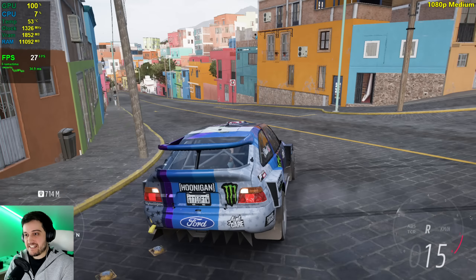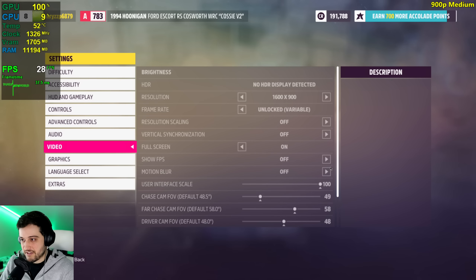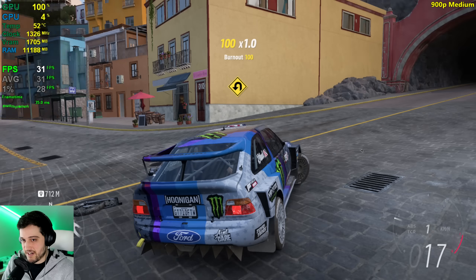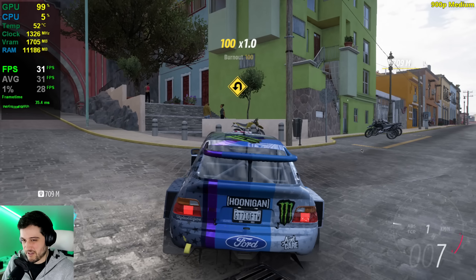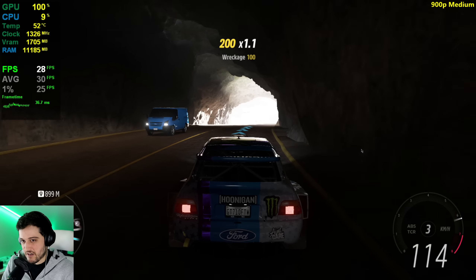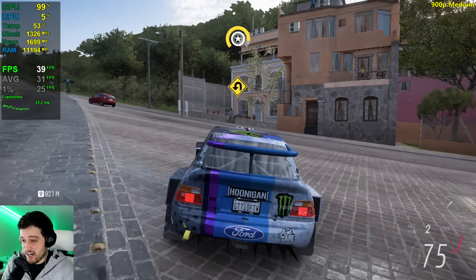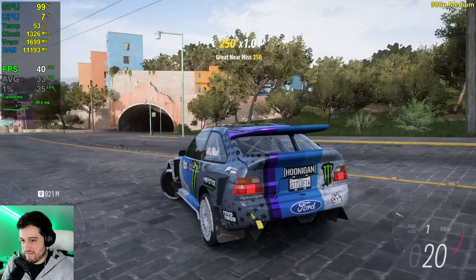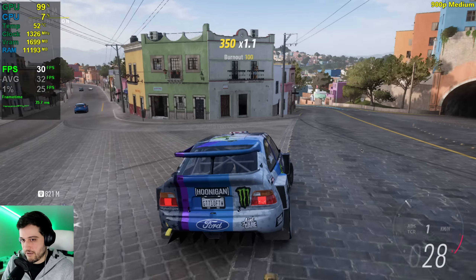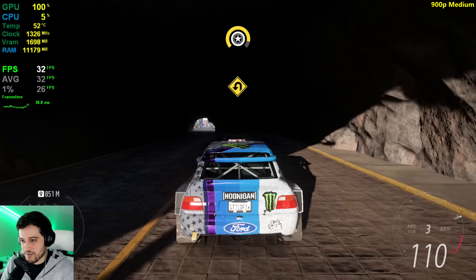What about the tunnel? Is it more intensive on medium settings? Oh my god, it is. That's insanely intensive. Let's drop it down to 900p and go through the tunnel again — 1600 by 900, medium settings. It still looks very similar and it still drops very close to 30. It's bad, but not as bad. Still pretty rough looking at the entire city from here.